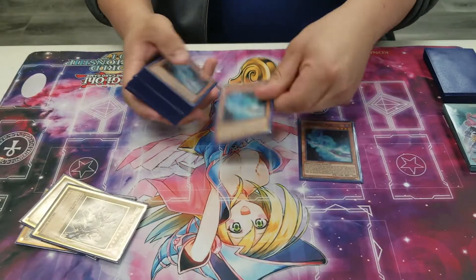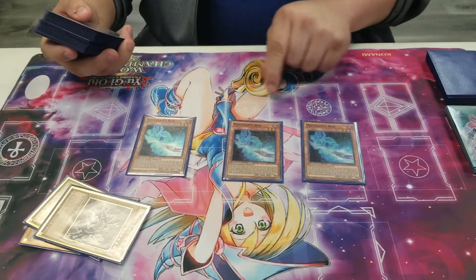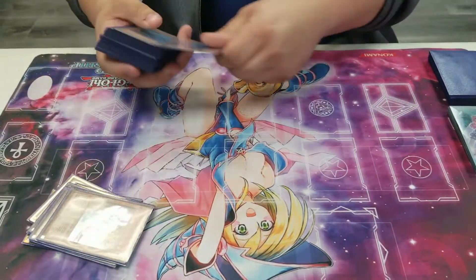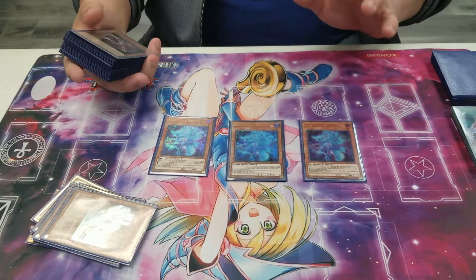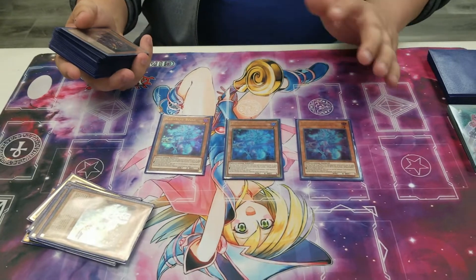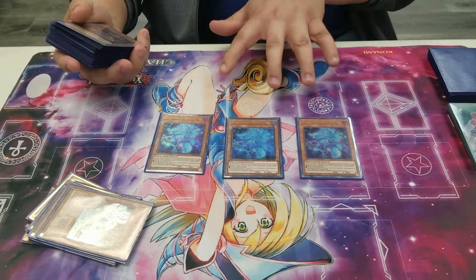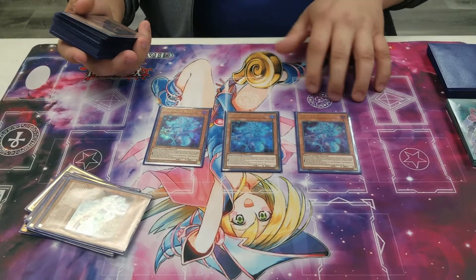You're also playing three Magician's Rod — it searches any Dark Magician spell or trap card. We play three Magician's Souls. It's a super good card in a lot of combo decks from formats ago. Even better in Dark Magician because most people don't realize it has a second effect which lets you Monster Reborn a Dark Magician or a Dark Magician Girl.